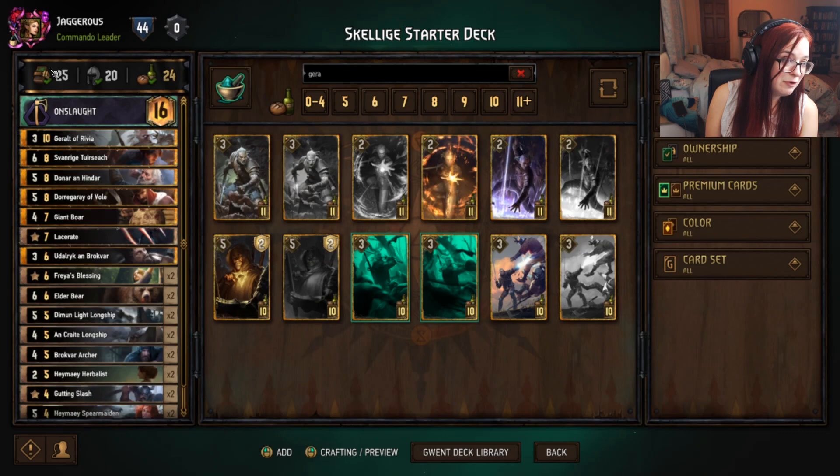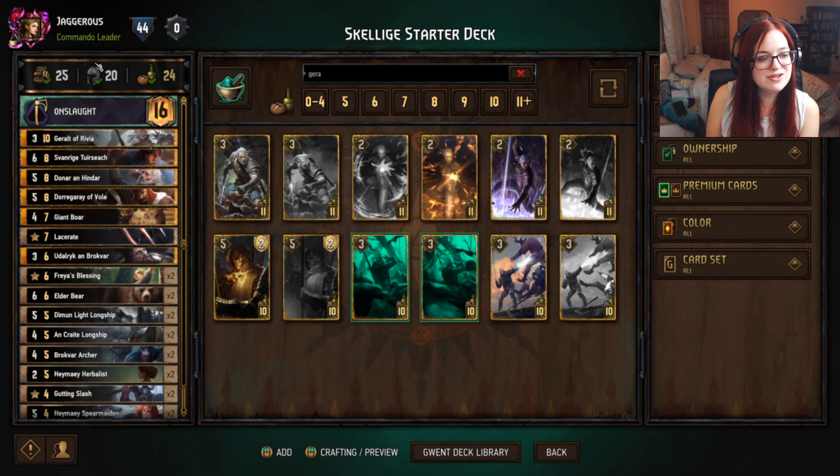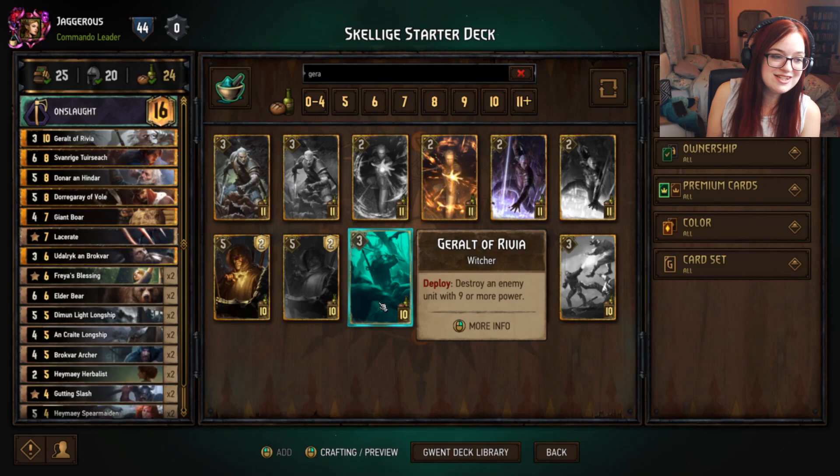We also went over 25 cards, which I don't recommend. Last but not least, this symbol is the unit count. If you take Geralt of Rivia out it goes down to 19; put him back in, back up to 20. So those are your symbols.